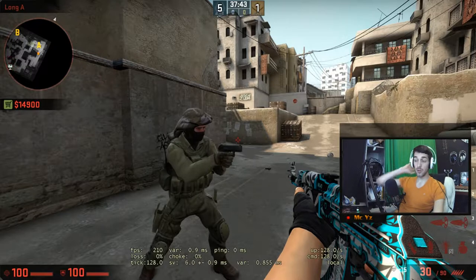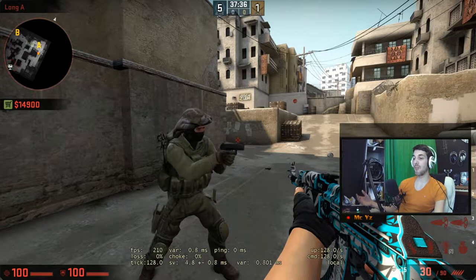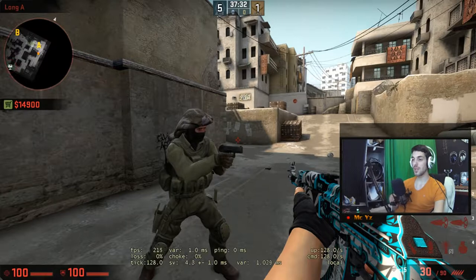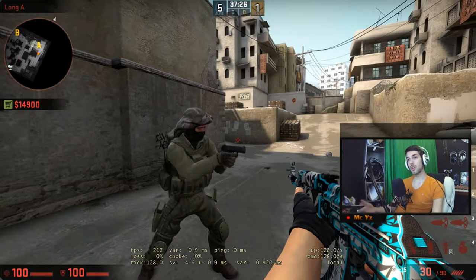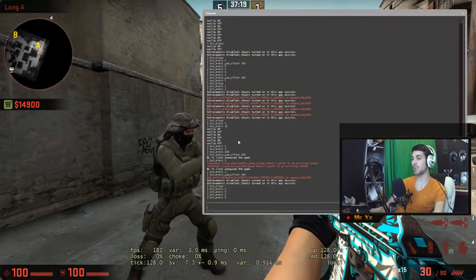I was having this problem myself and I was almost losing my mind because I wanted to train my pop flashes so bad without having to rely on my teammates. I was like, 'Yo dude, I need to train pop flashes, can you come with me in the server?' I just wanted to train by myself. So I was wondering what can I do, is there any other possible way to do this?